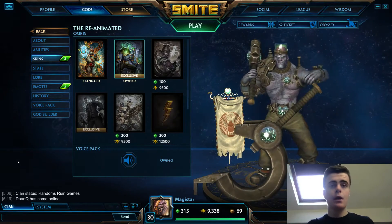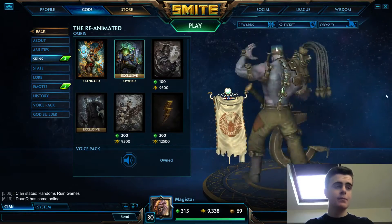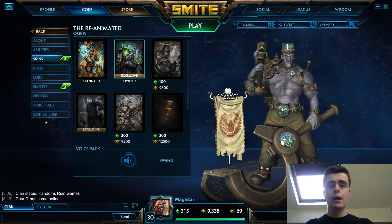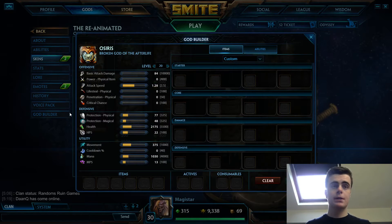So this is Osiris, this is his reanimated skin. I'll move on to the god builder. The builds I explain in this tutorial series are for conquest only. Obviously builds don't differ too much for most gods in other game modes, but these builds are based on conquest in the god's best lane.